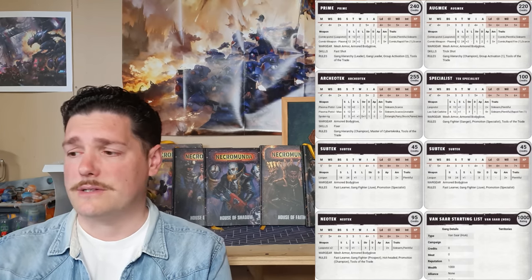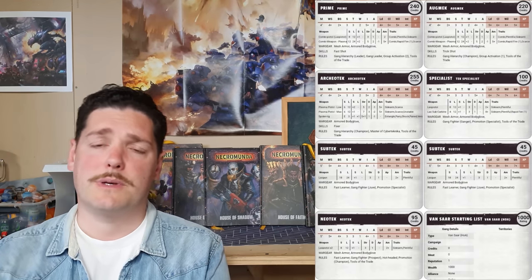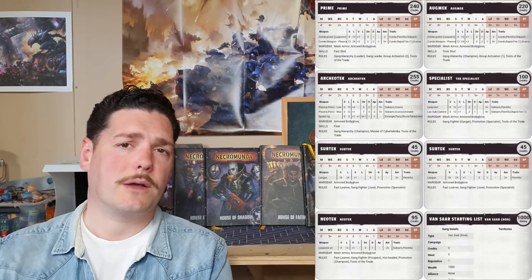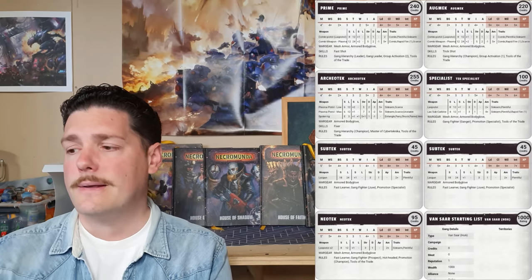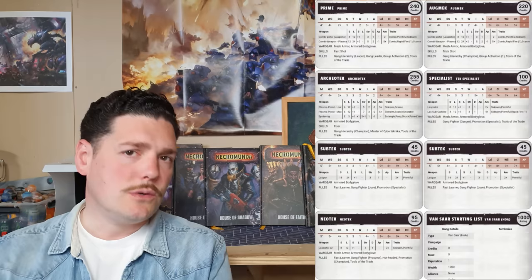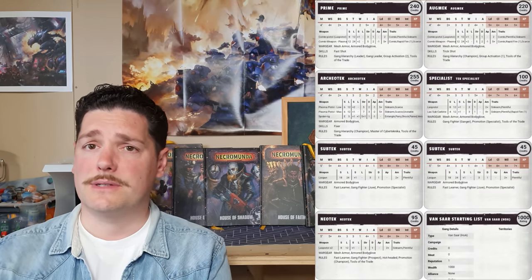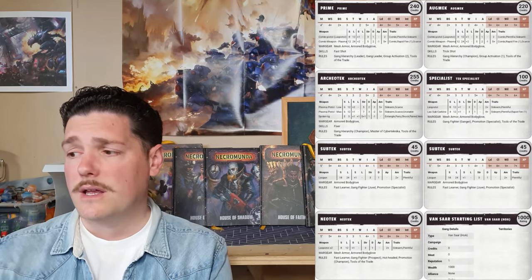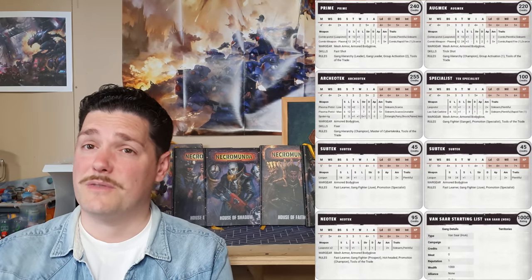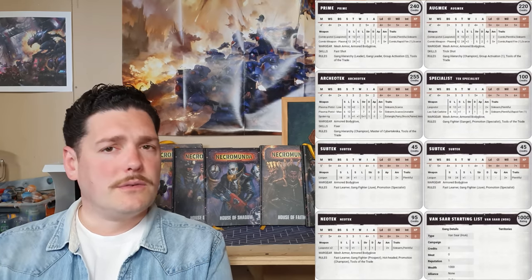Moving on to the specialist — the only one I haven't given a special weapon. I've bought a specialist in the starting list purely so you can get that special weapon later in the campaign; we just couldn't afford it yet. We've given him a las pistol and a las sub carbine — like autogun versions of las guns but also plentiful, so easier to reload. He's got mesh armor and armored body glove for 100 credits. For juves, the Sub Techs are excellent — Ballistic Skill four plus, far better than any other juve in the game.